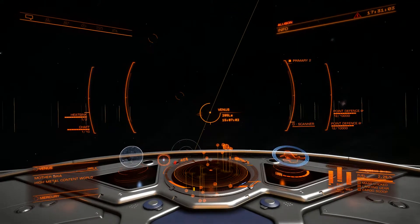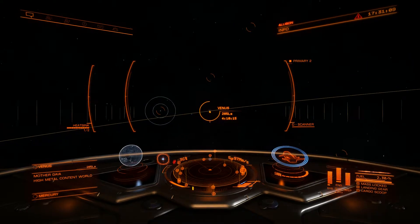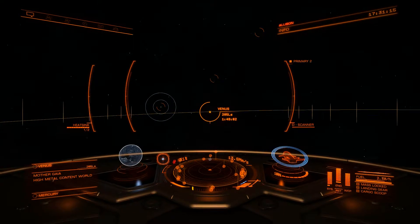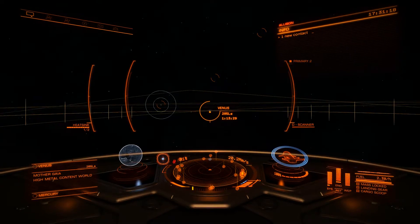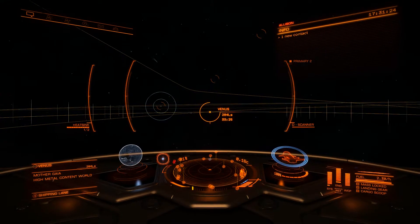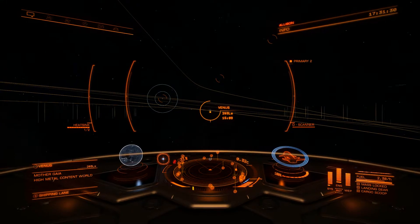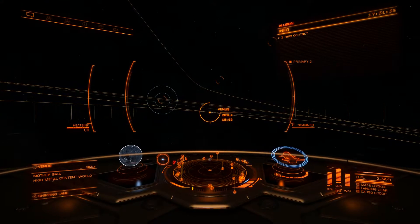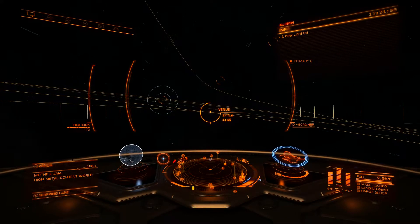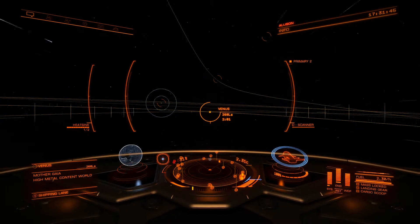I like flying in supercruise with the orbit lines turned on. That tells me where the planets are that are circling the star, what their flight paths are, as well as the flight paths of any moons, starports, and other orbiting objects. Notice that I'm at full throttle — that will cause me to jet past Venus way too quickly. So I'm going to throttle back and put my throttle in the middle of the blue zone, which will cause the ship's frameshift computer to slow us down automatically when we approach the planet.